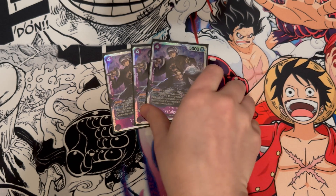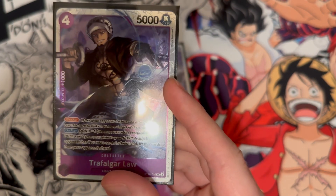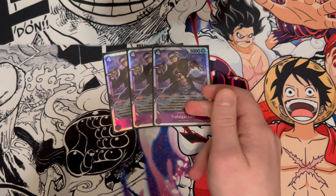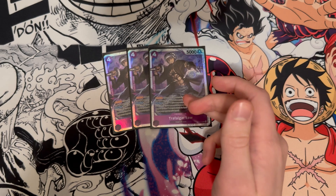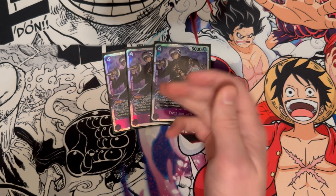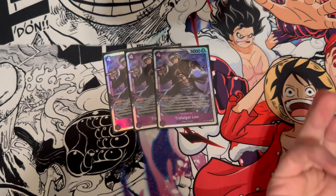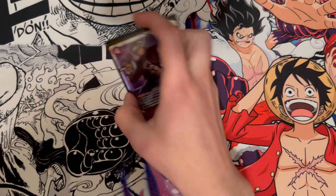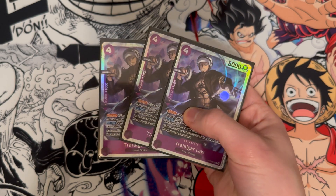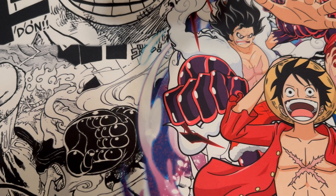We have three of the Laws — I was running four but decided to cut one. It's a four cost 5k with a 1k counter, Blocker, and Dawn minus one: if your opponent has seven or more cards in their hand, trash two cards from their hand. That's really useful against Whitebeard, Enel, and even Katakuri. Getting a Blocker out while also trashing their hand is really solid. I think three is the right spot, though four is fine too if you don't have one of the other Queens.